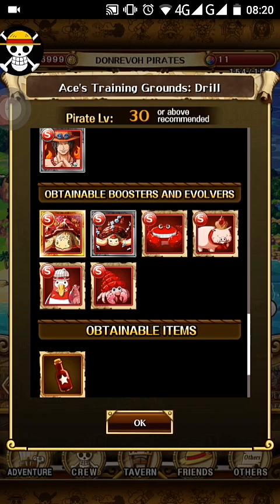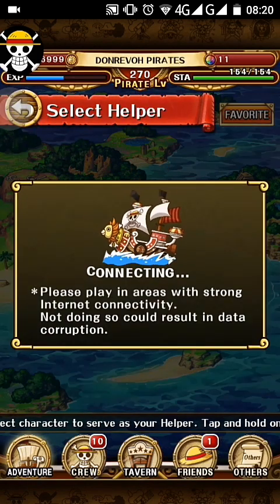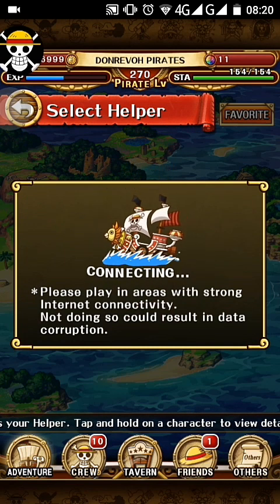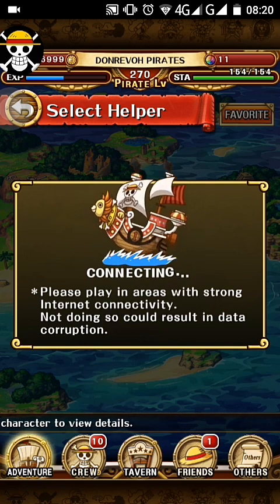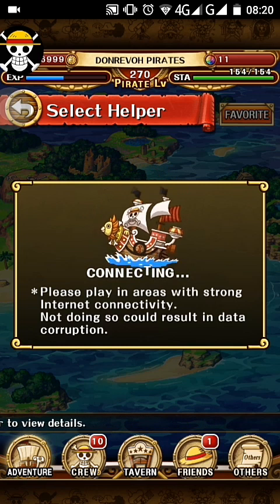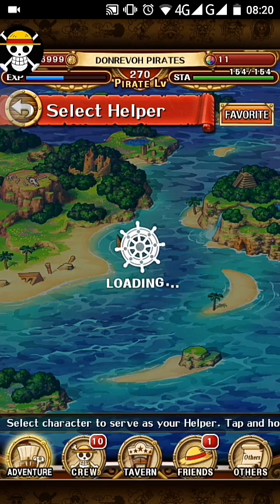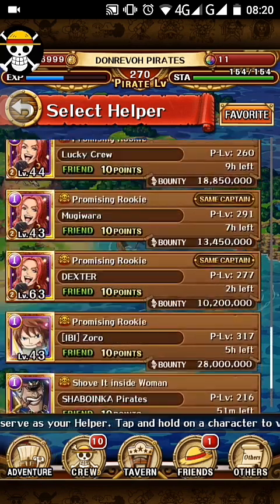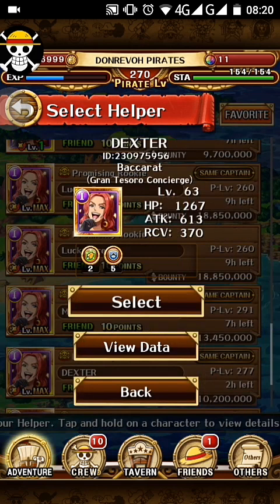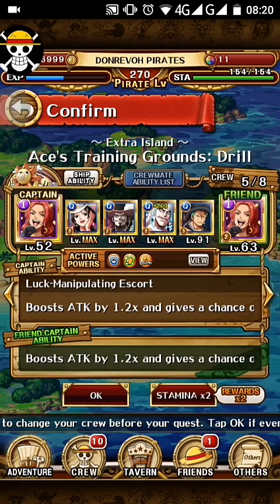For this I'm going to use the all-backright team with quick units, and I made a team with free-to-play units just because I can and because the map isn't that much harder to do. So everyone, if you have some time to spare and you can farm it, just do it — it's worth your time. Ace has an interesting special that can be a good help.